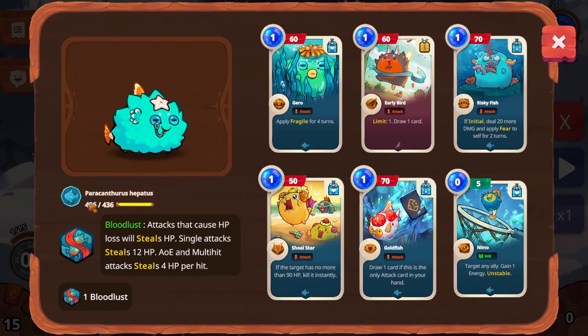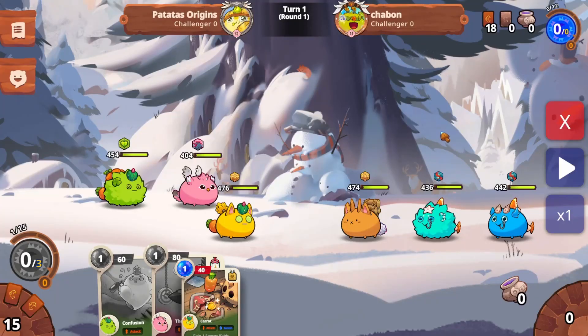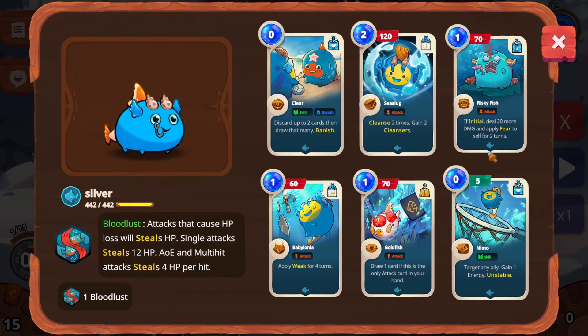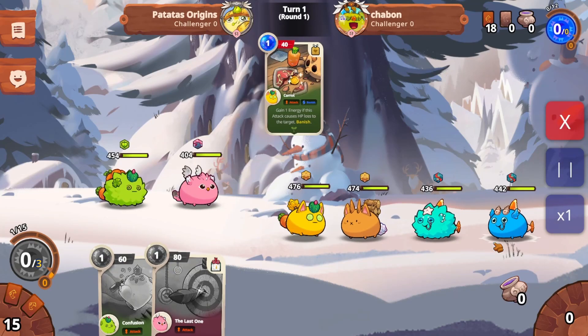And then yung midlane niya, this one is named Paracanthrus Hepatus — parang may Hepatitis lang, ano? Nakakadiring Nemo at nakakasukang Shoal Star — mainstay ng mga Fish Axies. And then yung kanyang backline si Silver, by Bloodlust, and then again ang nakakasukang Nemo. Lahat na.